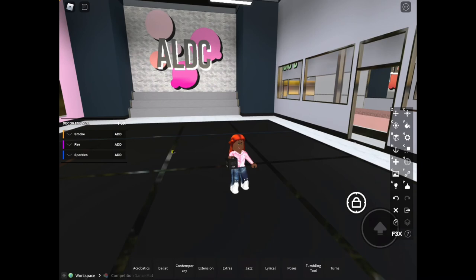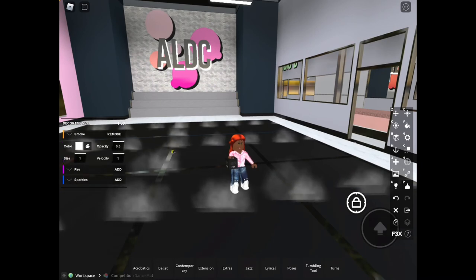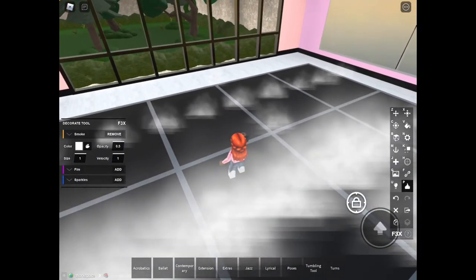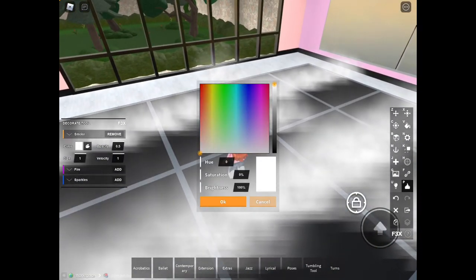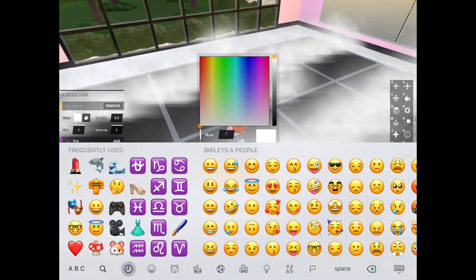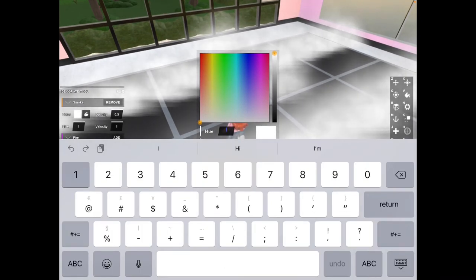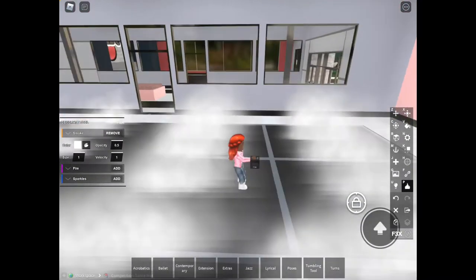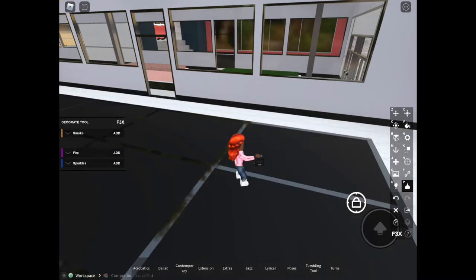Then you have the decorate tool — I love this tool. You can add smoke to anywhere. I just added smoke to the carpet, it looks really cool. You can change the color of the smoke too.